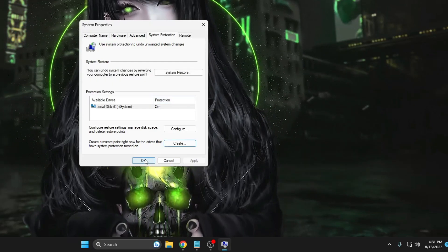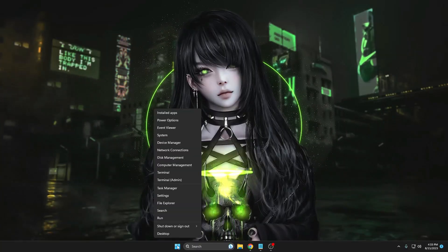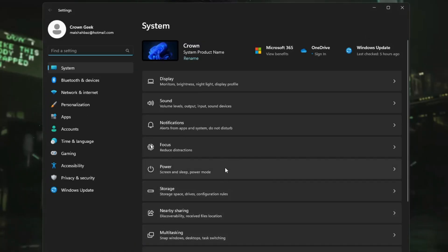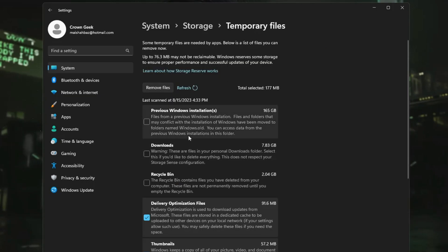Once done, click Close, then click OK. Next, right-click on the Windows icon and click on Settings. In Settings, look for Storage. It will list all the categories that are occupying space on your hard disk or SSD. If you look at Temporary Files at the very top, it shows around 173 gigabytes of space.